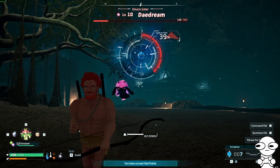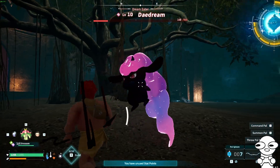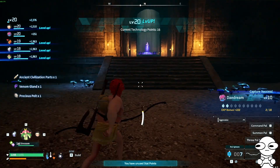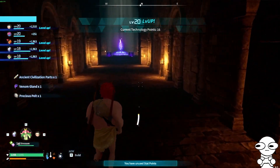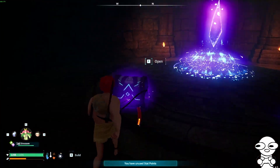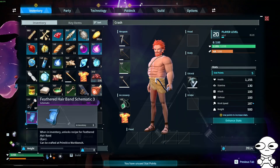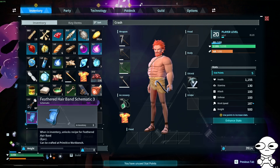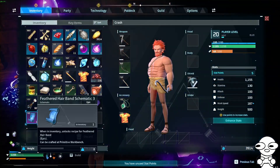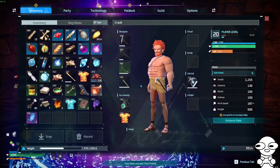Bonk. Stay in. Good. Alright, what do we get this time? Feathered hair... can be crafted at the primitive... Okay. So that's cool. I got a purple schematic. Oh, and I did level up a little. Perfect.